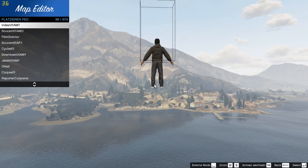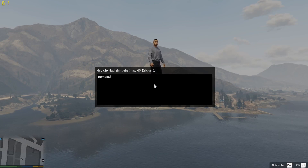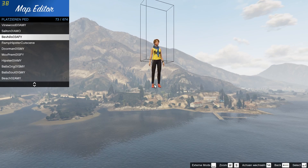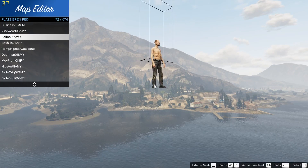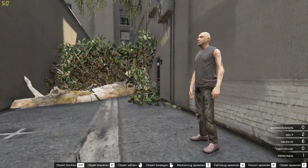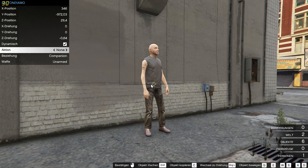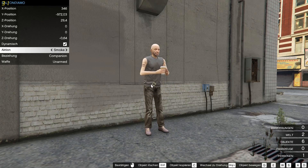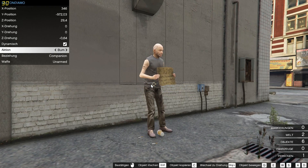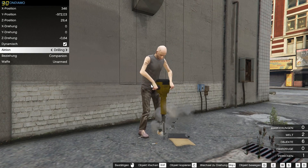Let's look for a film director or homeless character. You have to look through your pedestrians — oh, this one is perfect! We put this guy over here and now with a simple left mouse click we can assign him an action, for example: work, bob, drink coffee, or smoke a cigarette. Not every action can be done by every character, but most of them can — as you can see there are a lot of options.